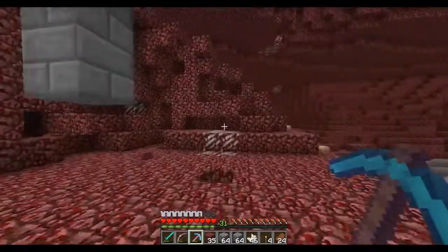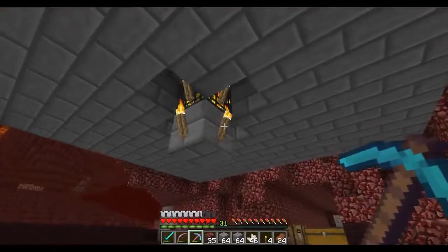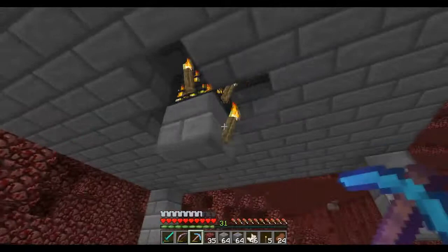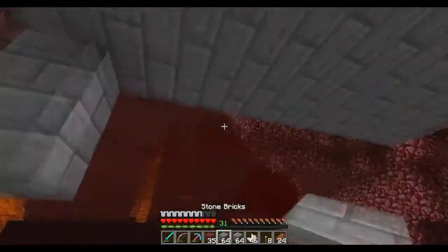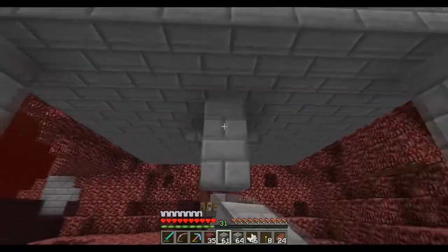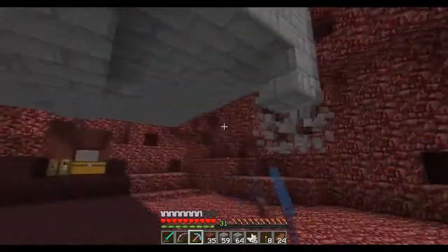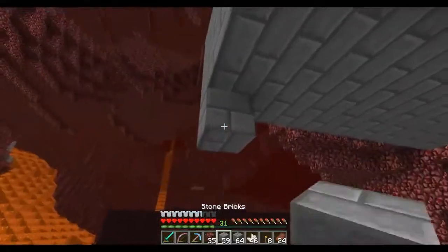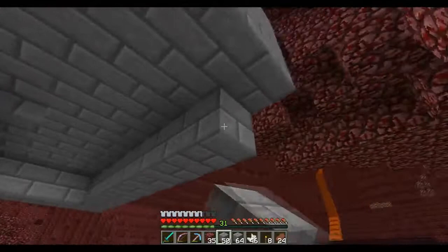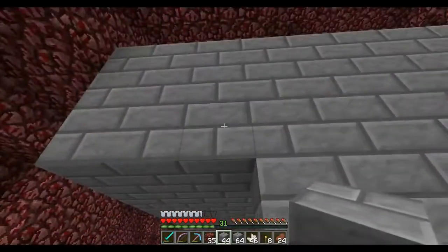So what we're gonna do first is we've done this — we're gonna actually extend this layer another one down just to make sure that we have the max efficiency of spawning. So we want to go one below the actual spawner and then do another layer. So we're gonna fill in that layer that we left out initially, or yesterday. So let me take these out real quick. So we're gonna fill this in — this is gonna be our main layout. It's gonna be a three, or well technically four — one, two, three.